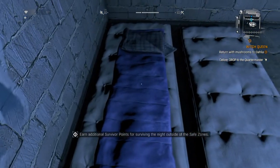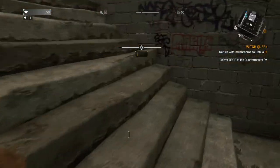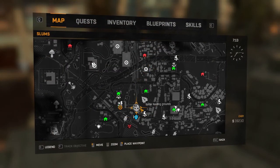Let's return to the safe house and call it a night. 7,000 survivor points for being out at night — you get really good rewards for being out at night. And we're actually right by where we need to be.